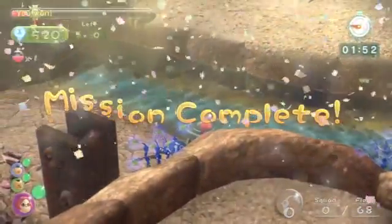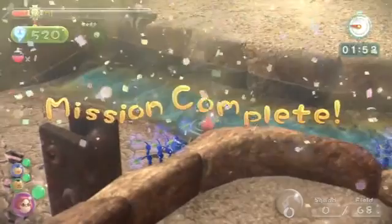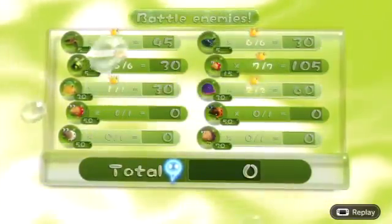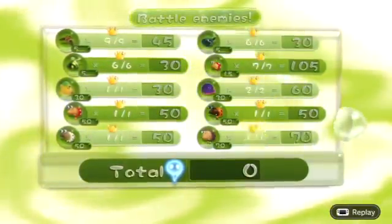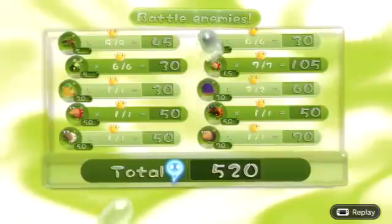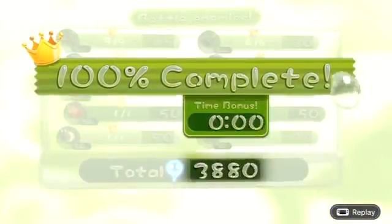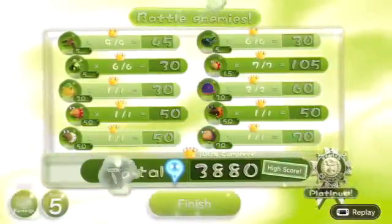With a minute and 52 seconds left on the clock — that was an awesome run. Every run can be improved upon, like I always say. I wanted to showcase how to get a platinum medal, my strategy on how I did it. With a 152 bonus — bam! 3880 with a platinum medal. Very good.